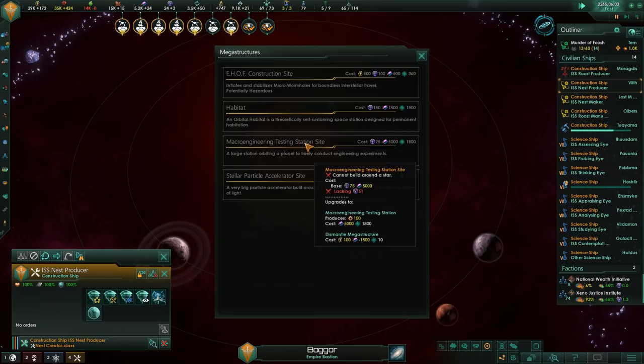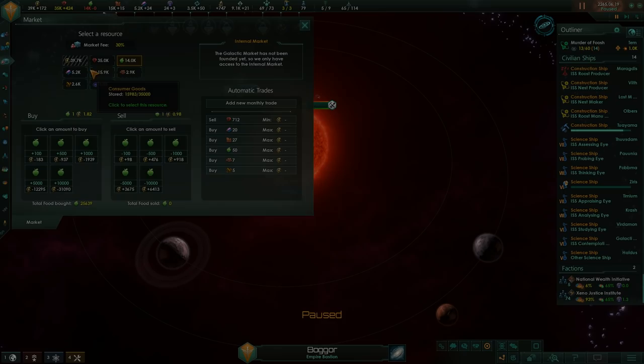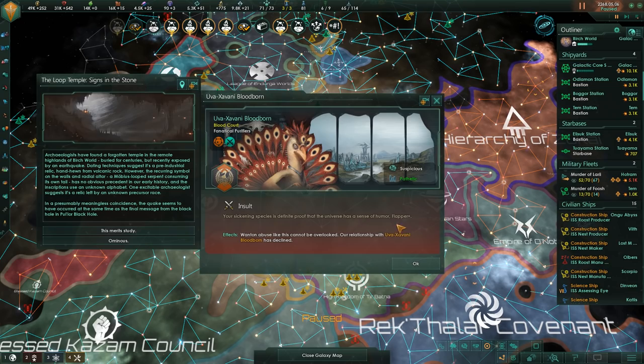We're also working on other mega-structures. I'm saving up the influence to make a Stellar Particle Accelerator, a mega-structure that boosts shields and physics research. There's also the Event Horizon thing - we need lots of resources to build that, but we can attach it to a black hole to have some mysterious effects, which we'll see later on. We get the first hint that somebody doesn't like us - it's the Oevers of our new Bloodborne, the other bird species.